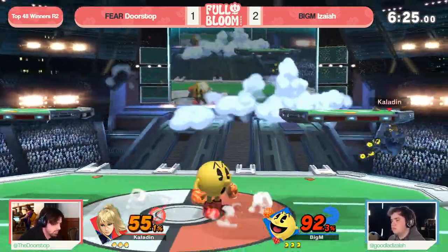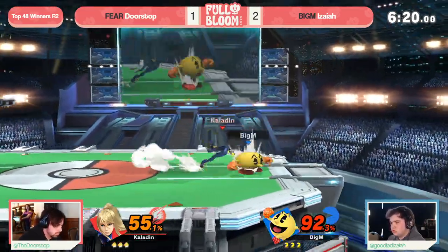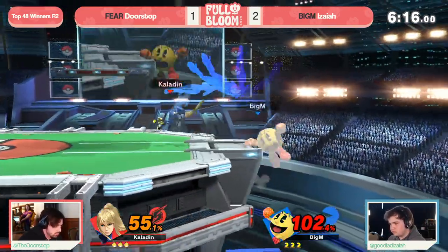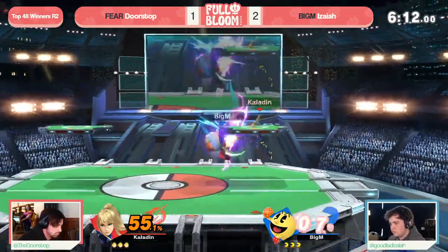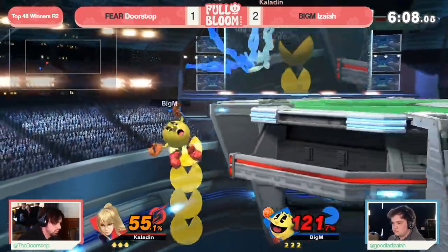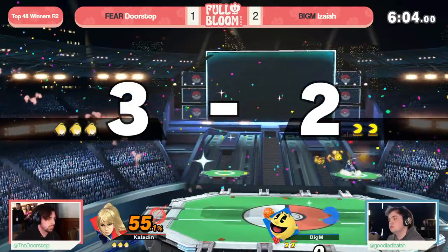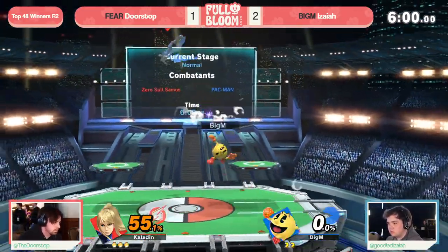You see how fast the pace of his play is compared to these first three games on the set — he is here to play, the decision-making just so much faster. And all of a sudden the time that Isaiah had to set up before just doesn't exist. ZSS is smothering you, no matter whether you're in center stage or under the platform. Doorstop's positioning and lockdown too, and now we're going out for the edge guards. He is confident, and this is a different Doorstop than Games 1, 2, and 3 — I think Isaiah woke up the beast.